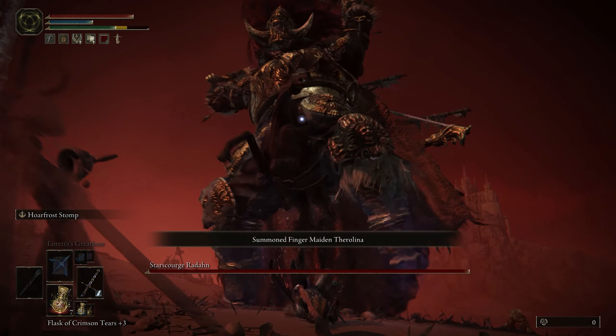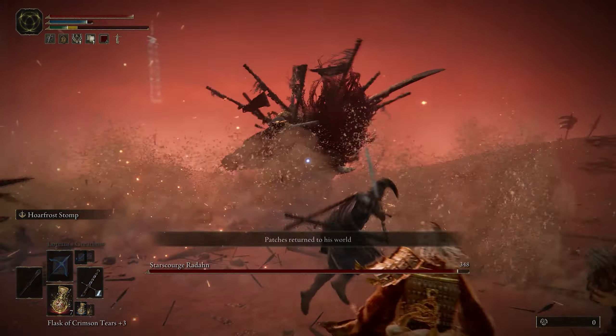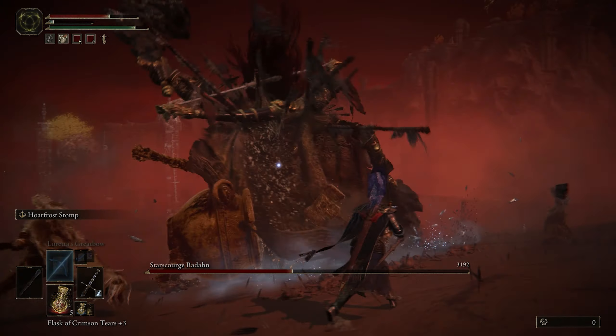Once you get all the summons, get close enough to force him into melee mode if a summon hasn't already. I highly recommend dodging towards Radahn — you'll evade a majority of his attacks this way, and you won't have to spam dodge like crazy. If you're lucky, you'll be able to get him far past half HP before he leaps into phase 2.